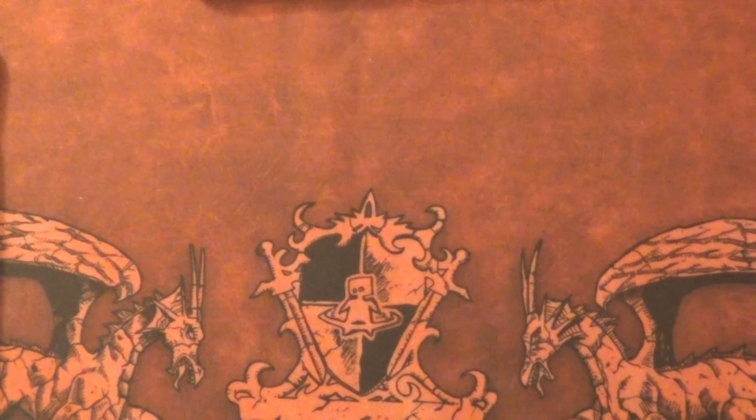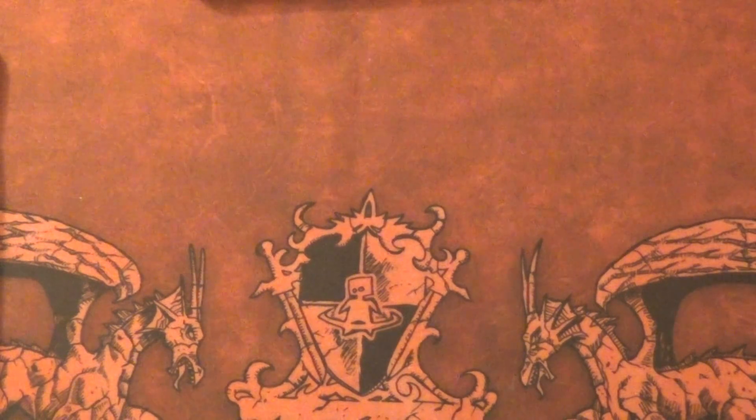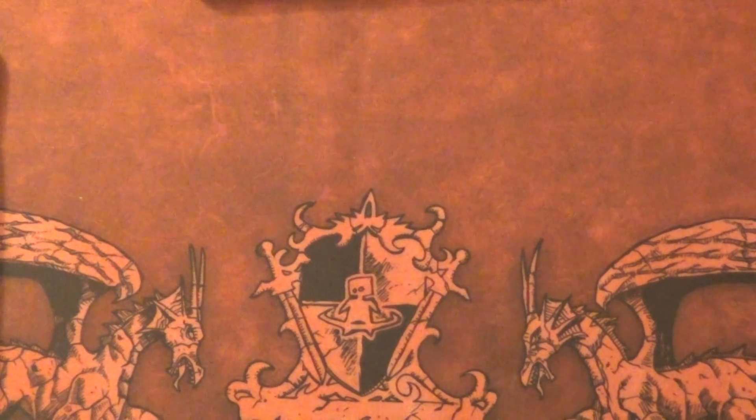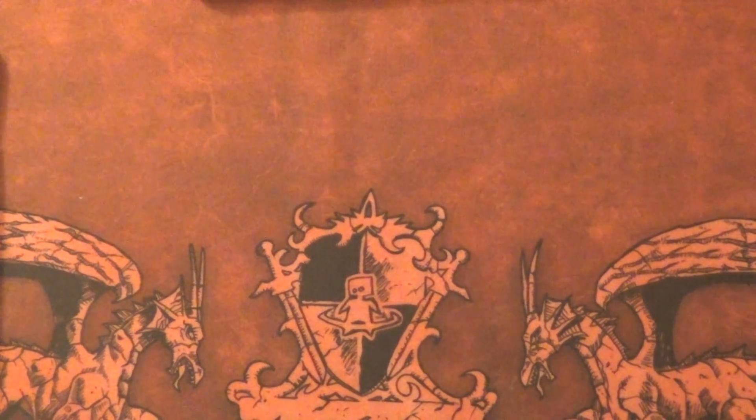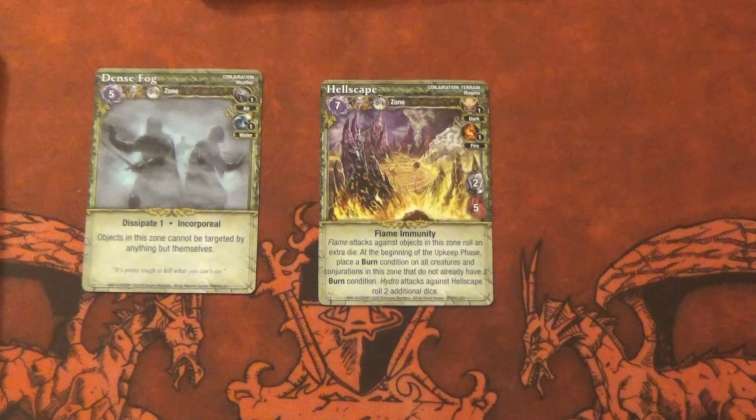Next up, we're going to get into the conjurations. We're going to have two Dense Fogs and two Hellscapes. The Dense Fog: objects in a zone cannot be targeted by anything but themselves. It buys a round — if they moved in last round and intended to kill you, throw some Dense Fog their way. It doesn't dissipate one, so yeah, that's not too bad. It's interesting. It's air and water.